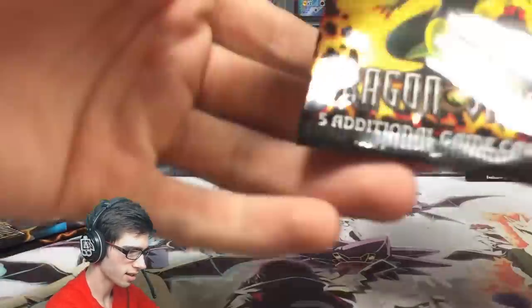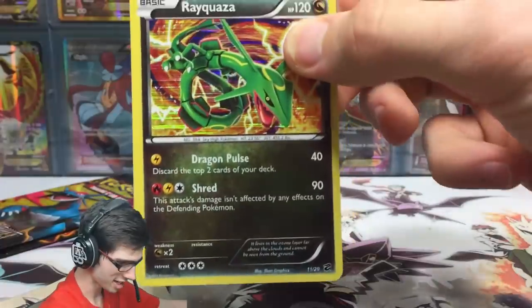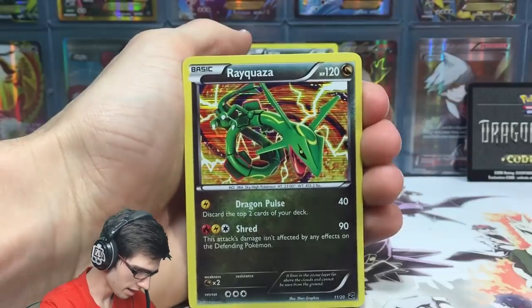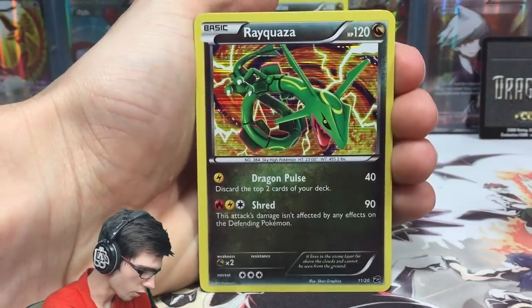Let's get straight into these packs. As I said, these are five-card packs and they are all holos, so it's a pretty cool set. Straight off the bat, let's just go through it — let's take a look at these cards. I've got a Rayquaza.